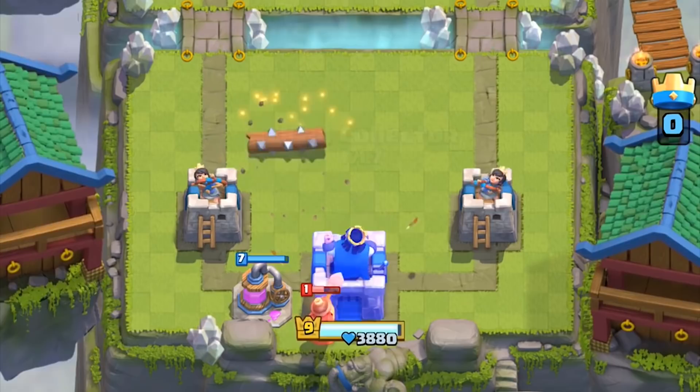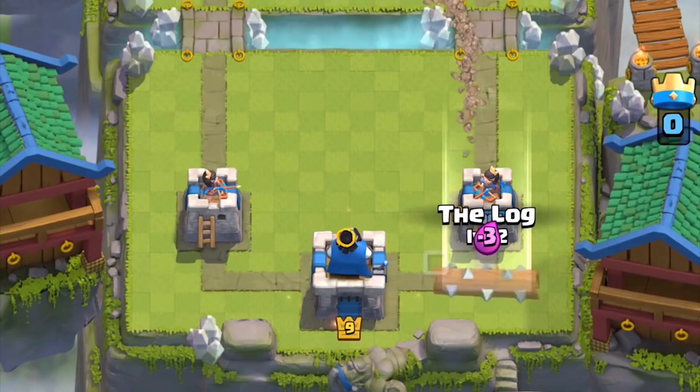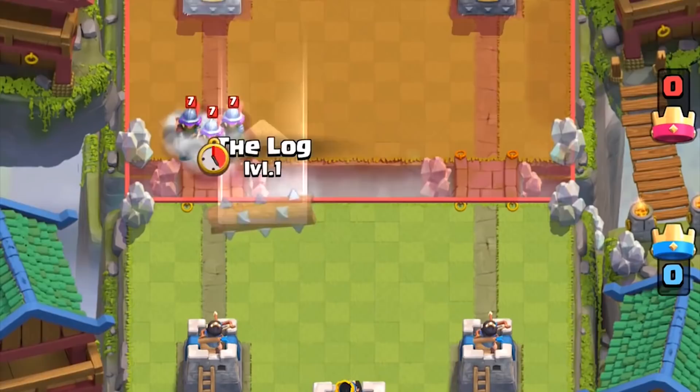If they plant the Miner in the gamble position, you can use the Log to force a King's Tower activation. If your Pump is planted in the center and they send in a Miner from the side, you can redirect the Miner onto your arena tower to save your Pump. If your opponent places a Miner in the exact corner, it can force the Miner to activate the King's Tower.